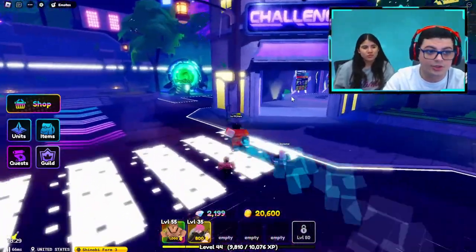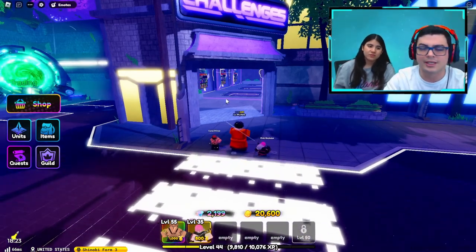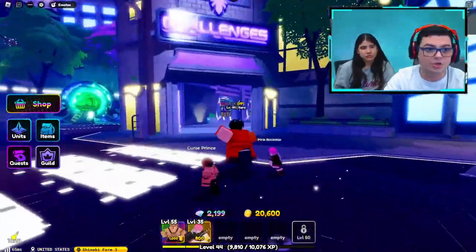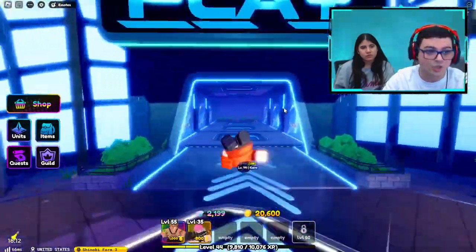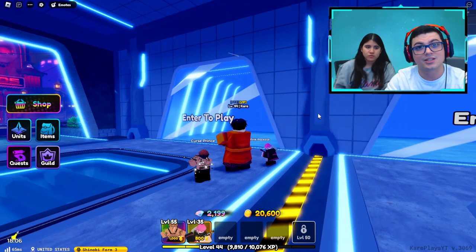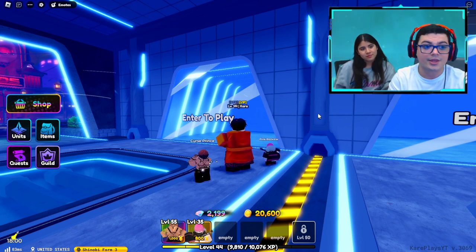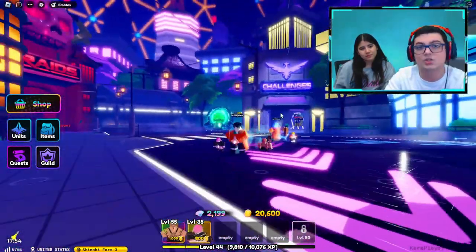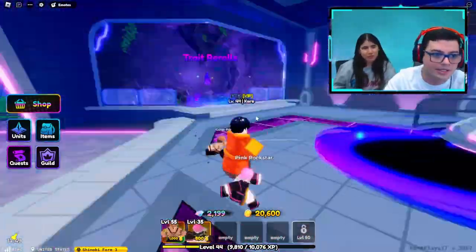If you really want to do well in this game, when a new hour hits you check the banner and see if there's a good unit. If there's no good unit, do all three challenges, then do infinite until you finish 50 waves — that takes about 30 minutes. By the time you're done doing those challenges and summoning, an hour has passed, and you redo that every single hour until you get overpowered. We've spent 32 hours in this game to finally be able to do this.